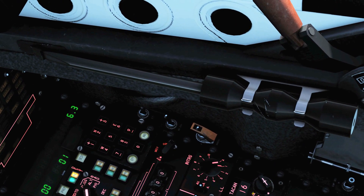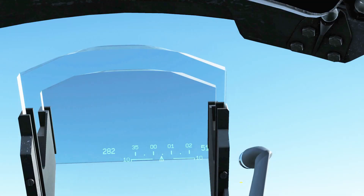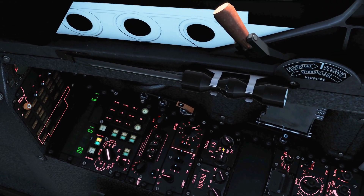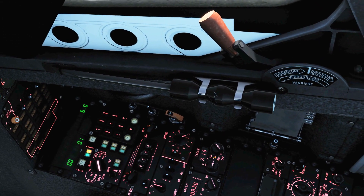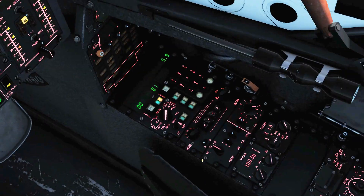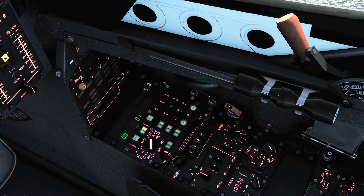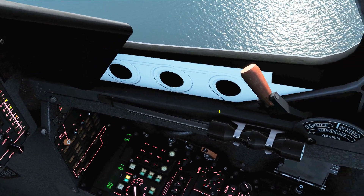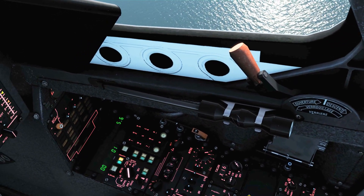AIR-TO-AIR is the one we have to use for an aircraft, obviously, like it is here. TRANSMIT and RECEIVE we can use for ground stations, and it allows us to get a heading and a distance to the station. RECEIVE is for ground only and allows us to get a heading only, not a distance. OFF is OFF.